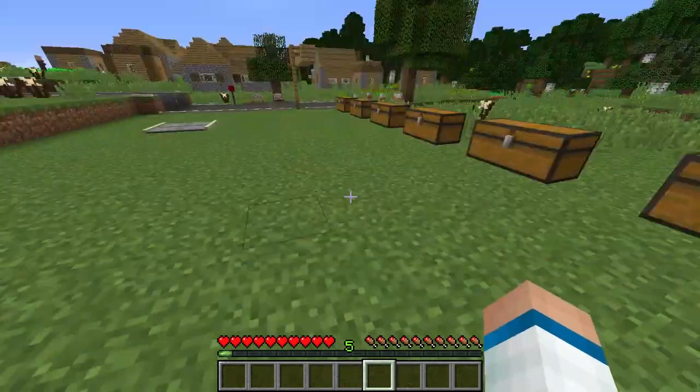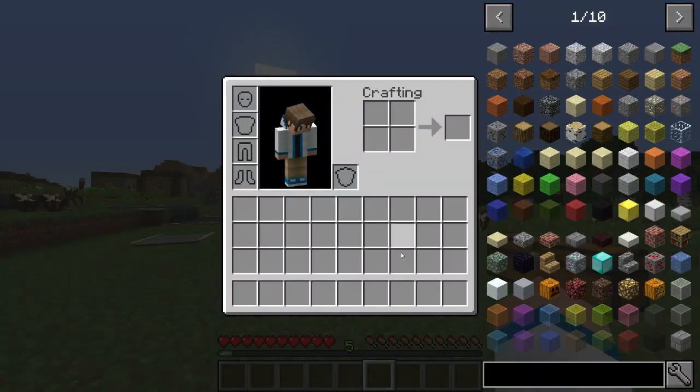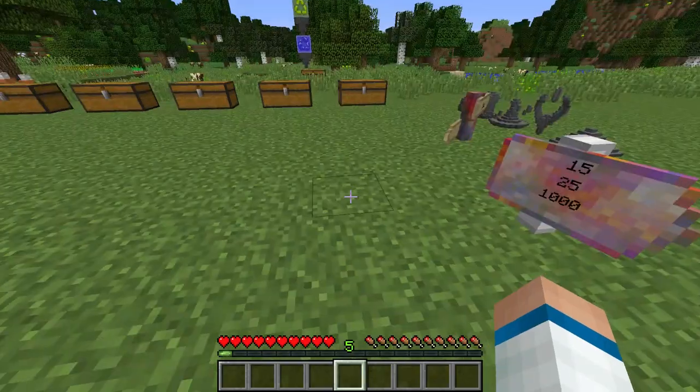Number 6 on our list is the Deep Pockets Mod. What it adds in is four extra inventory slots, so you can be down mining for a while without running out of space.